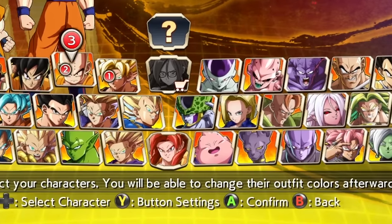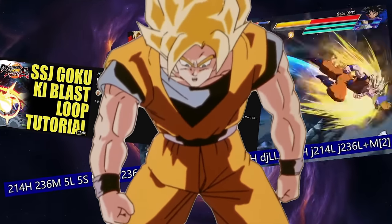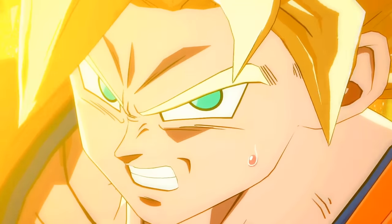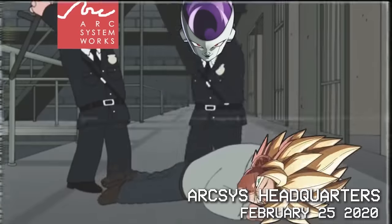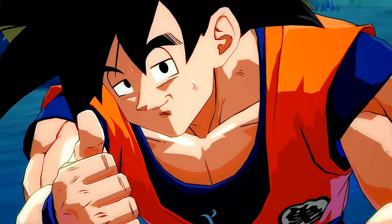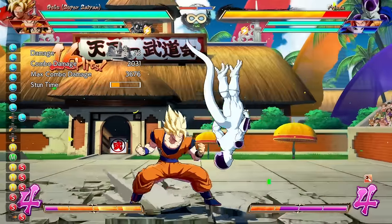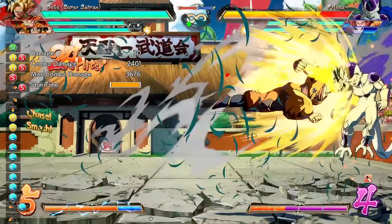Starting with this video, I'm going to be going through as many roster characters as possible and truly putting a lot of time into just learning the character. The first character up is of course none other than Super Saiyan Goku, a character that's received a ton of changes throughout the game's history but overall ended up in a pretty solid spot. Today's video will hopefully show that off, as well as really trying to utilize his 214L, which allows him to go for some really interesting corner to corner stuff.